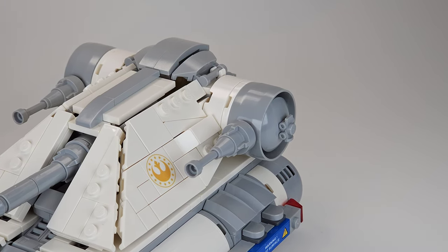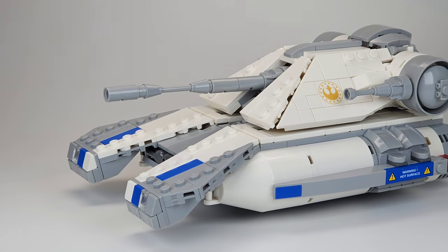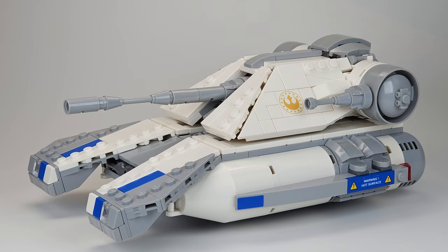Here I just added some laser guns. As for the colors, I took inspiration from the E-Wing, which I believe is the only New Republic vehicle we've seen so far. It has lots of white and blue and a bit of grey, but here I decided to add some more grey because I just think it looks better than having only blue and white.